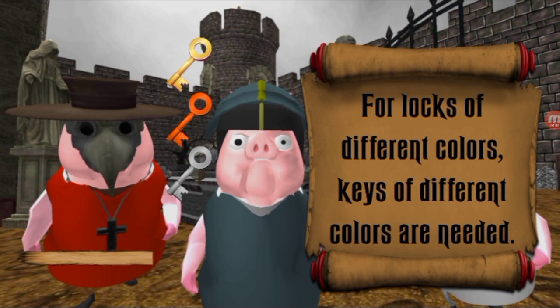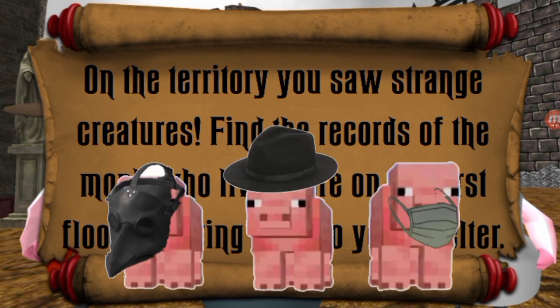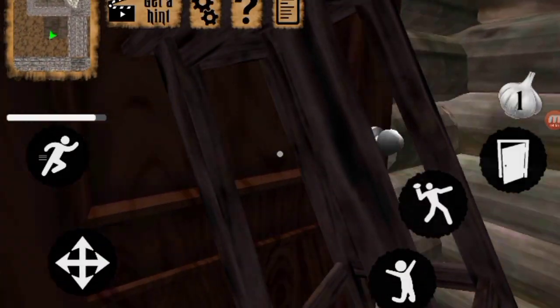There are lots of different colored keys. These are different colors, aren't they? Yeah, of course. Got to get the corresponding key for the lock, right? Yes. On the territory, you saw strange creatures — well, pigs. How do you not know what pigs are? Find the records of the monks who lived here on the first floor and bring them to your shelter. Hey, at least it told me what floor. The monks who lived here — so that skeleton is probably the remains of that monk.